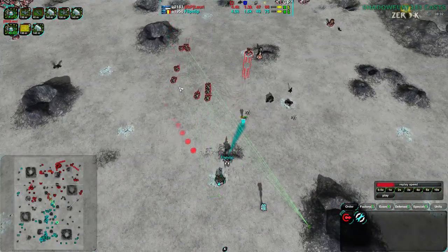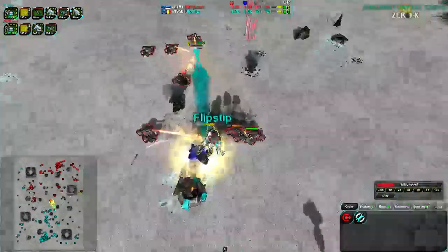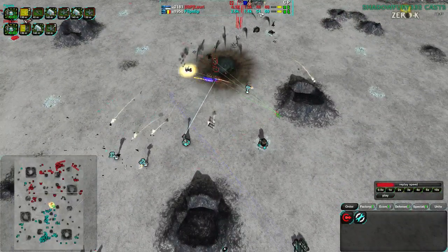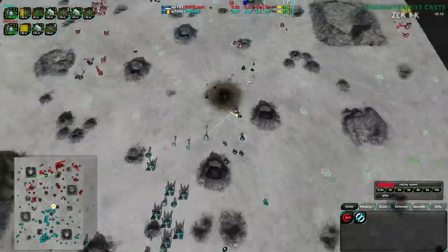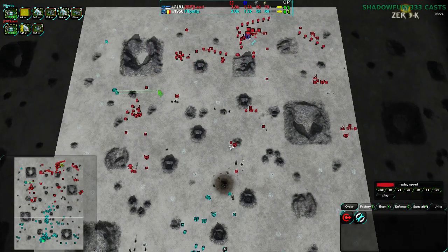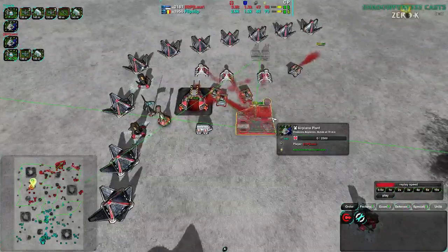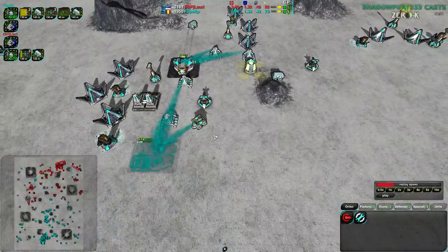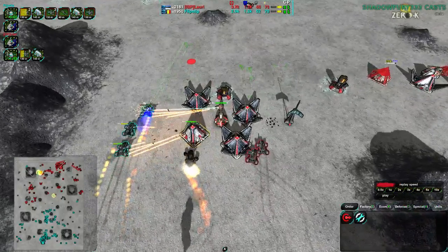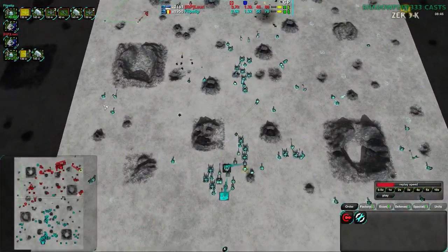We saw in the game between Flipstep and Lowry on Fields of Isis that Overdrive can make up for lack of metal. However, Flipstep's commander has been destroyed 8 minutes into the game, and Flipstep's economy is damaged heavily as a result — by about a tenth. Not the biggest deal, but at this point both players are neck and neck, with Lowry actually slightly behind. Both players simultaneously go for an air switch at the 8:28 mark, and both are well prepared. Flipstep is actually ahead in metal extractors constructed, though Lowry appears to be relying more on Overdrive.